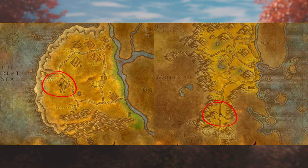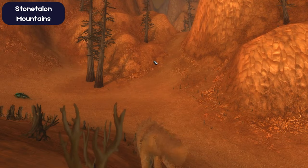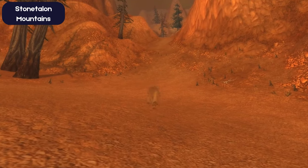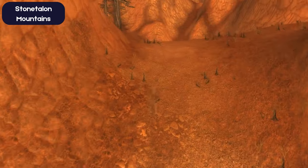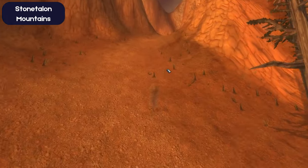Once you've visited both initial locations, your next destination is the Stonetalon Mountains. Locate the path northeast of Sunrock Retreat and follow it diligently until you stumble upon an abandoned campsite. Here your objective is to interact with the pocket litter atop a box to fulfill the requirements of the quest.